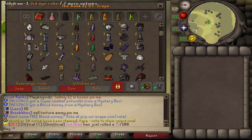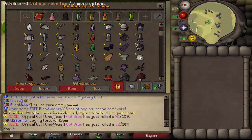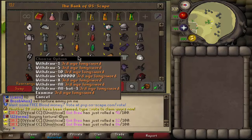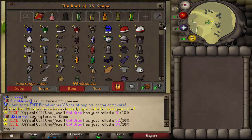Moving on to my third age tab - not too much because most of my things are in cash. 6 third age mage robe sets, 2 third age hats, 4 third age long swords, some void sets.